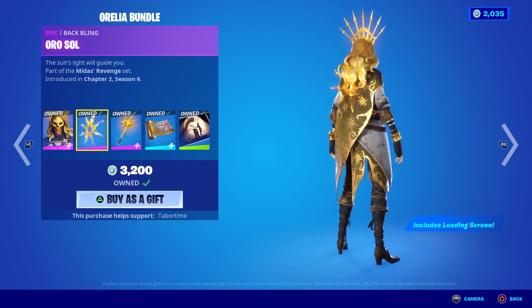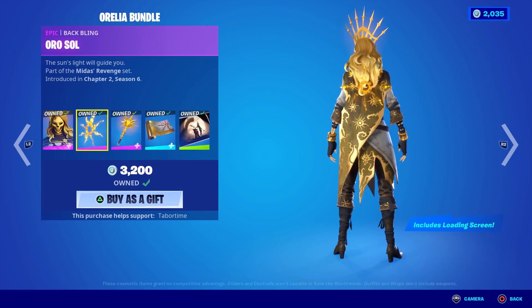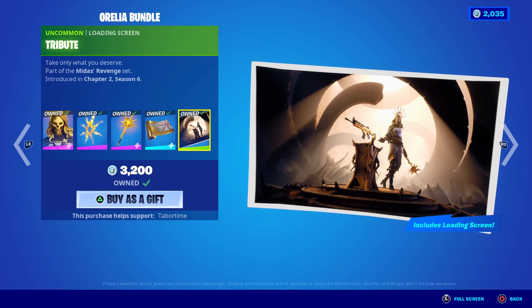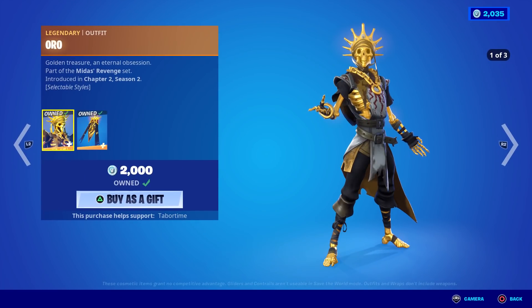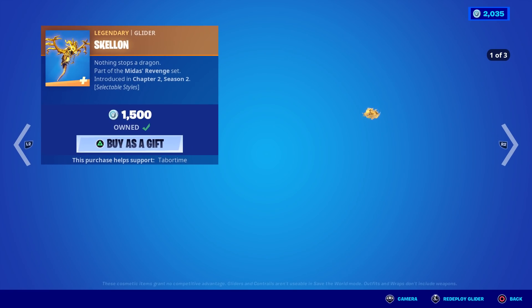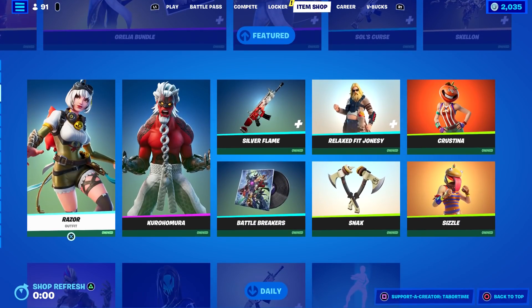Aurelia and Oro are back - we see these from time to time. She's got two different styles and a cape which is not really a back bling, so you could put something over it if you'd like. Nice pickaxe, nice wrap, and a loading screen. Oro has three different styles as opposed to her two - he's got an extra color scheme, like a burnt color. Here's his glider, again three different styles, kind of expensive.